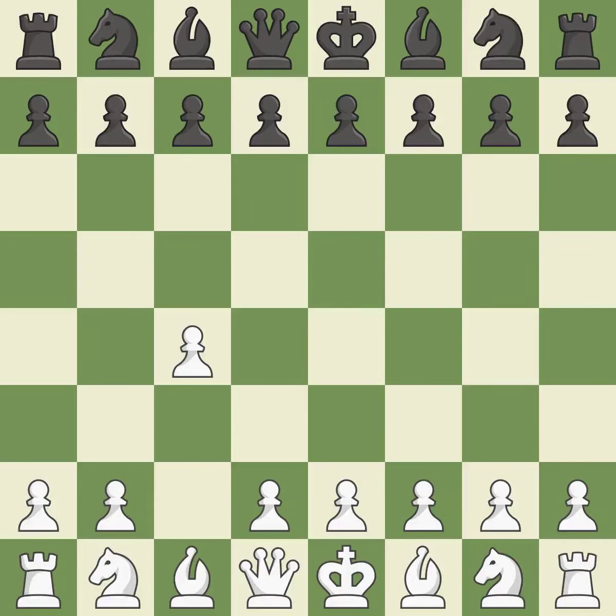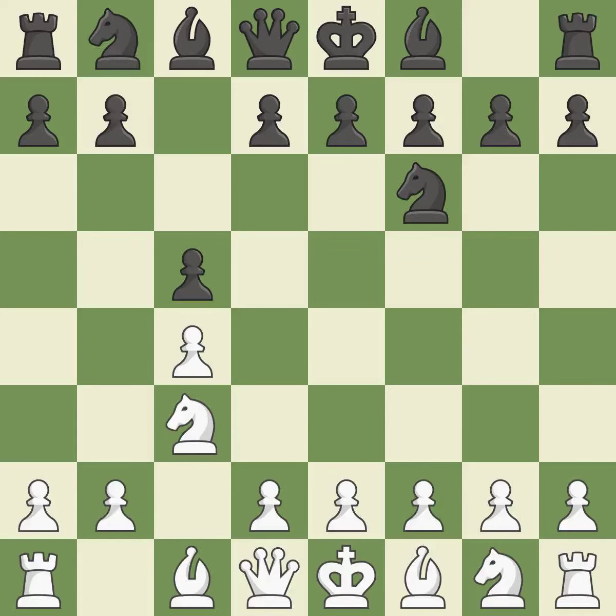In the English opening, White plays c4 to take control of the d5 square without sacrificing a central piece. This is a more patient opening. Nf6 develops the knight toward the center and controls the e4 square. The conflict for the e4 square is started with Nc3, which controls d5. On the queenside, c5 occupies space and has influence over d4.